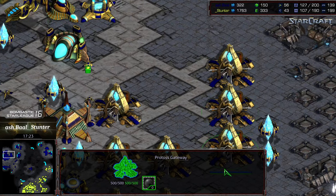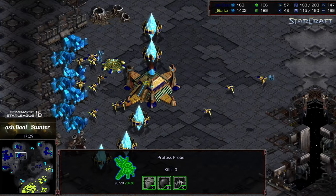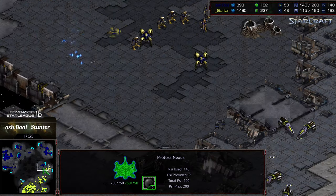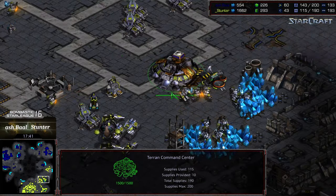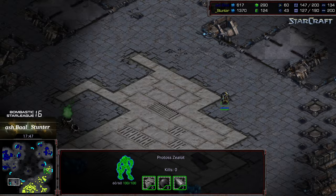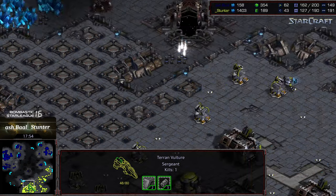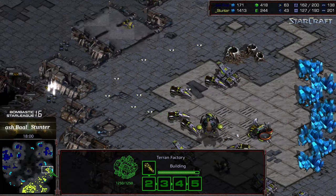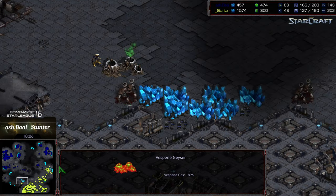The bases aren't well-saturated with probes and it's starting to hurt Ashball. He's run out of bank and wasn't keeping up with supply, but he's wiped out those two bases. Getting up to 60 probe count — if he had 70 probes right now the game would be over. Still in a strong advantageous situation though. Stunter is grouping up with level three weapons and level two armor, a good amount of factories, and an okay bank. He's really hurting for gas and needs to re-establish the three o'clock location to get gas up.